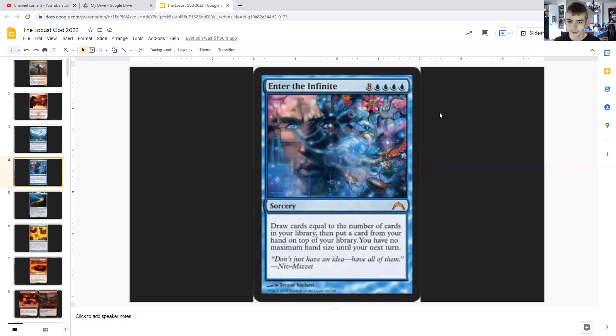Enter the Infinite: eight generic and quadruple blue for a sorcery that draws you cards equal to the number of cards in your library, then has you put a card from your hand on top of your library, and you have no maximum hand size until your next turn. If you have the Locust God out — which at this point you probably will because this costs like 12 mana — it's game over because you're drawing probably more than 50 cards.